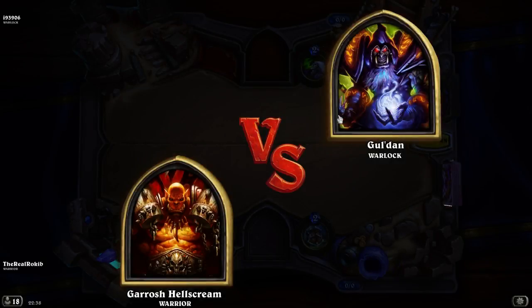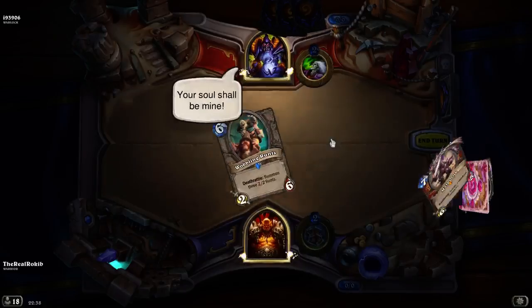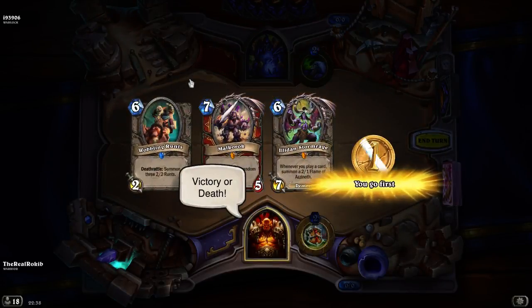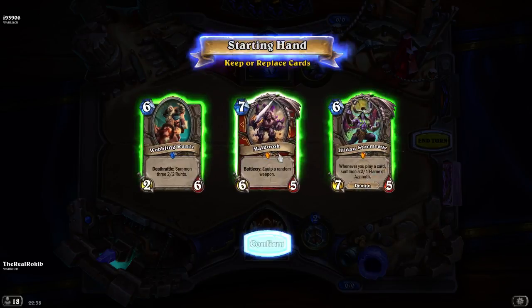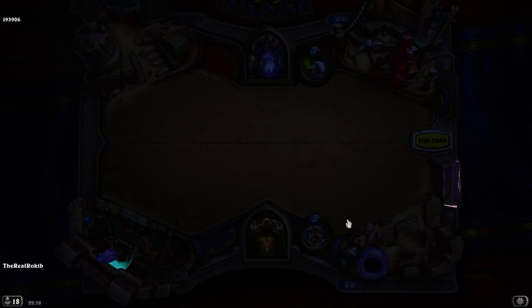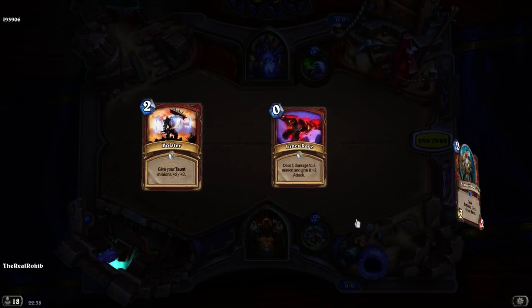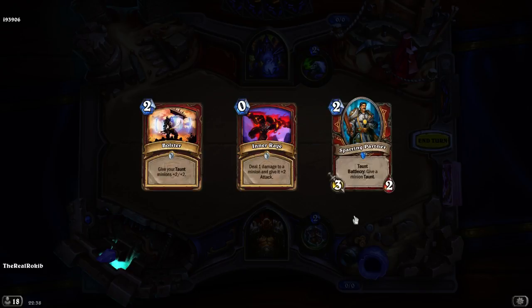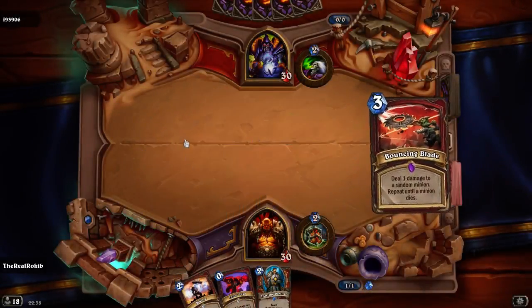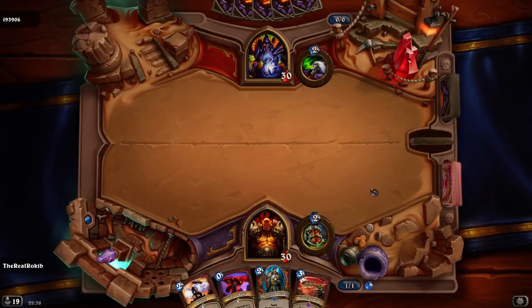Spirits of the Old Gods. We got Malkorok — equip a random weapon. One of these high cost cards. Okay, we got Taunt. Give your Taunt minions plus two plus two. That's in turn.